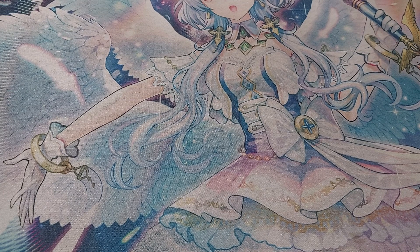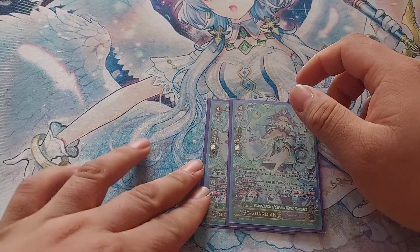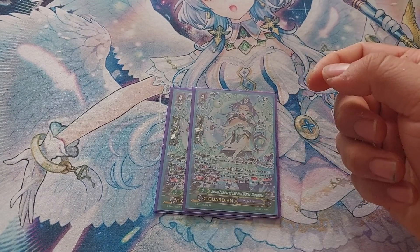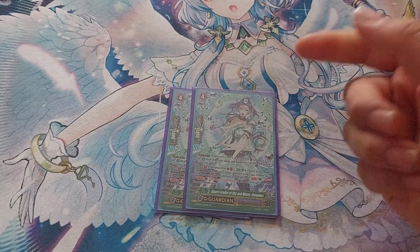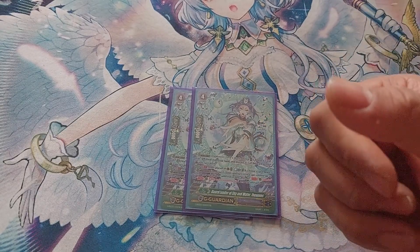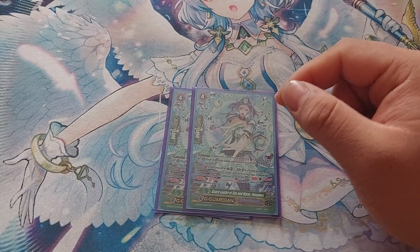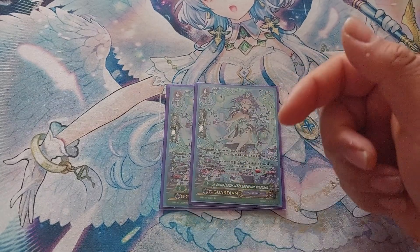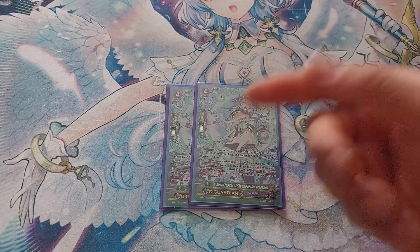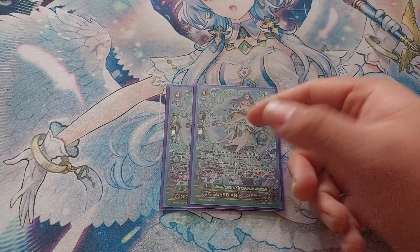For G-guards, we're playing two copies of God Leader of Sky and Water, Ejonis. Generation Break 1, Counterblast 1 — choose a face-down G-guard and flip it face-up, then choose up to five of your rear guards: they get resist, cannot be hit, and get plus 5k for each rear guard chosen. This protects almost your entire board from your opponent messing with it. It's locked to GB1 which is unfortunate, but as long as they don't get rid of your stuff before the battle phase, it's really good.